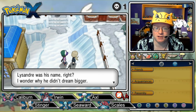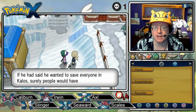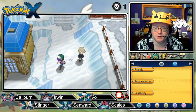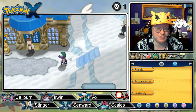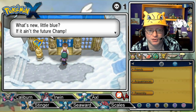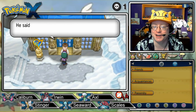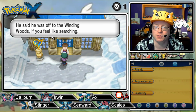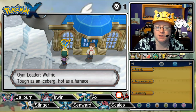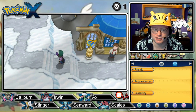Lysandre was his name, right? I wonder why he didn't dream bigger than destroying the world. If he had said he wanted to save everyone in Kalos, surely people would have supported him. Not if he's deciding to blow up the whole bunch of people, though. The gym leader's actually out right now — he said he was off to the Winding Woods if you feel like searching. It's Wulfric — tough as an iceberg, hot as a furnace. Those two things are mutually exclusive, good sir.